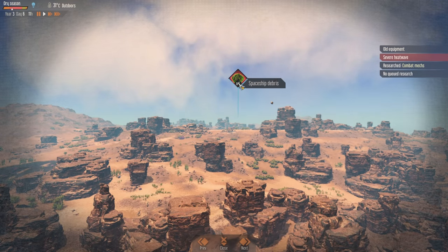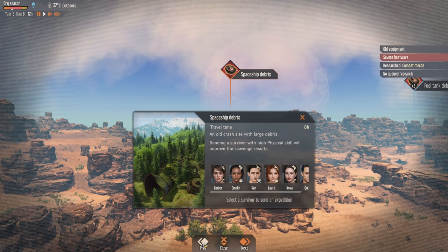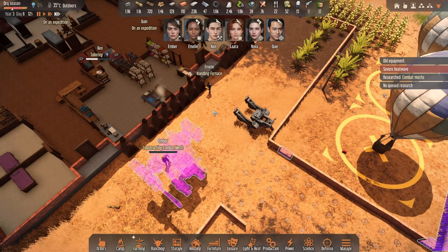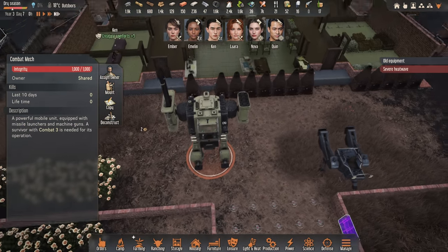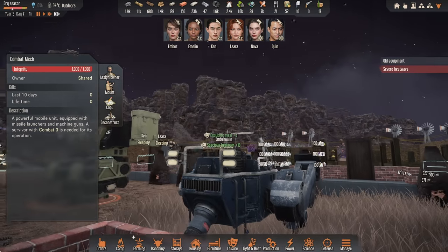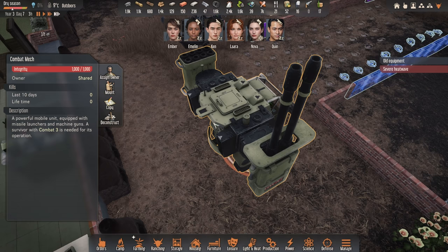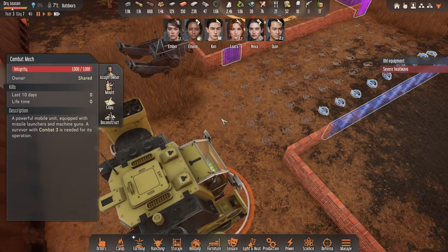Since it is only 11 o'clock, I think we are going to send out another expedition real quick. Our combat mech is also complete — quite amazing. We've got both of them ready for the next wave. This smaller one seems like an open cockpit with a little gun or turret in front of it, with lights. The big one is enclosed — it seems like we have a missile launcher on one side and a pretty heavy cannon on the other. Combat 3 is needed to operate this bigger mech.